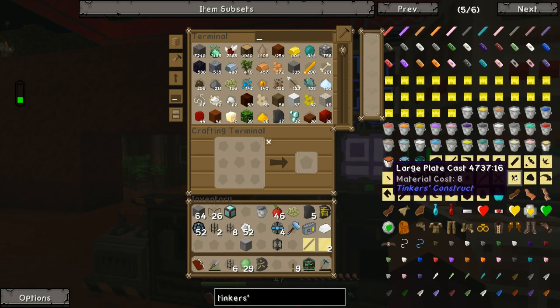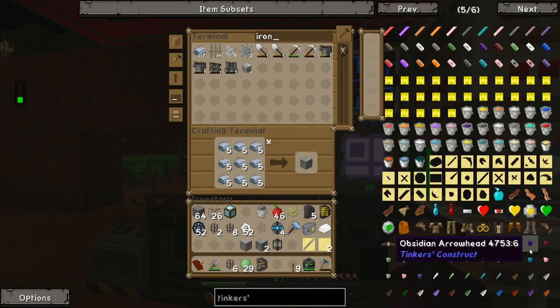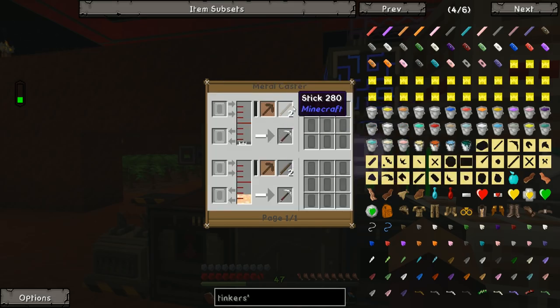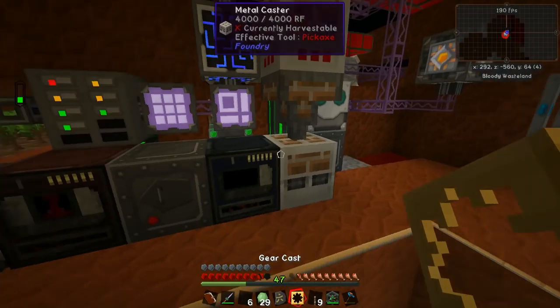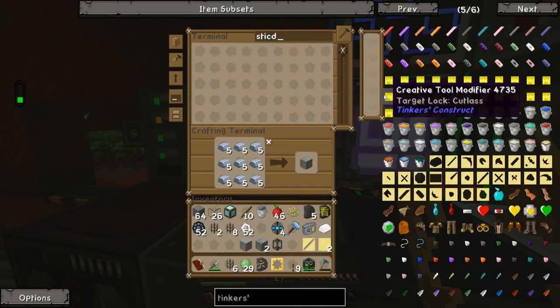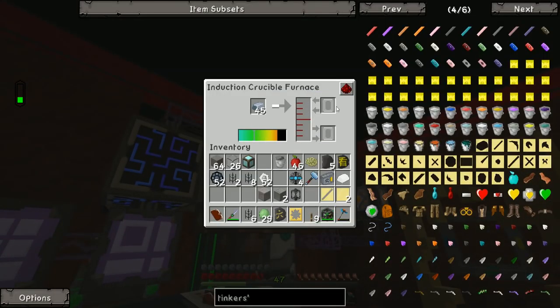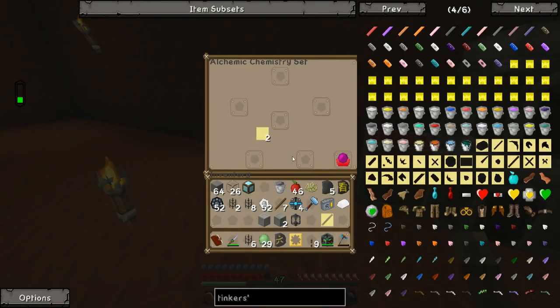I made a tool binding cast and a normal tool rod cast. Let's start by making an iron tool rod, then an iron tool binding, and an iron pickaxe head. We now have an iron pickaxe. In Tinker's Construct, you add beheading using obsidian and enderpearls. We've got three modifiers left, so we put that on and it does give us beheading — all the way up to beheading three. It's only got attack damage of three, so it's not particularly great for killing wither skeletons, but let's go try.